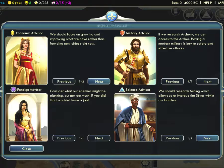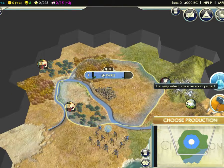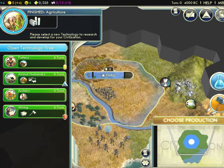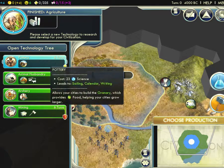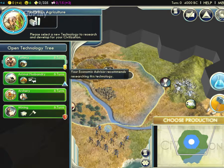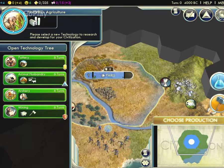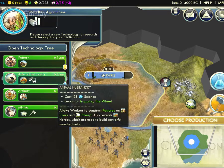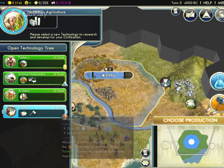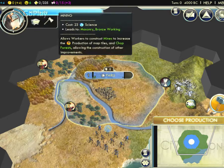This is the science icon — research project, technology. Open the technology tree to see which technology you will select. The yellow icon means your economic advisor says start this; your science advisor says start Animal Husbandry. I am selecting the defense one as advised by the defense minister.